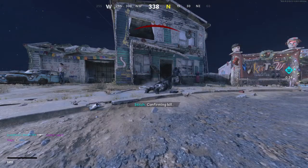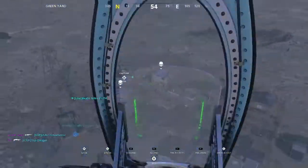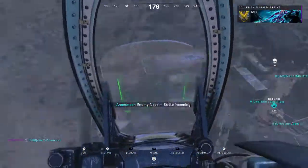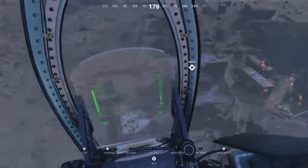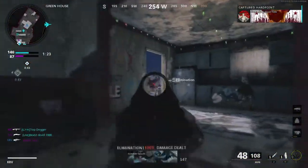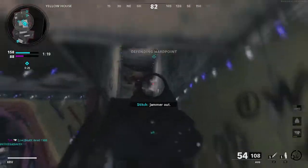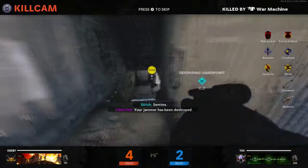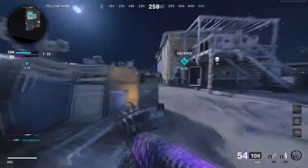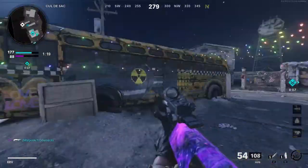Yeah, this gun — wait, okay, I did not see him. Right, I've got a VTOL. There's a guy up on these stairs I think. What did my aim assist just do? My aim assist just went off him — you see, this is what I mean. It definitely tries to make you do worse if you start doing good.